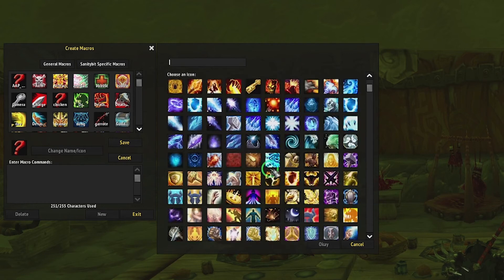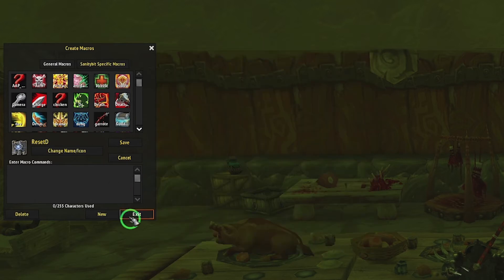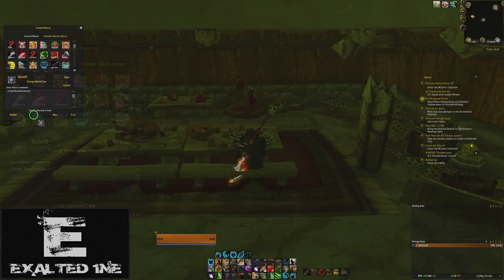What we're going to do is click on 'New' to make a new macro. You can choose from any one of these icon buttons. I'm just going to click on this one and name it 'Reset' — we're gonna reset the dungeon. All you have to do is type in: slash script space ResetInstances, open parentheses, close parentheses, and a semicolon. That's it. Then hit Save.